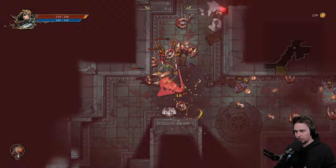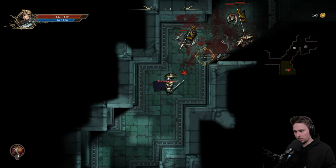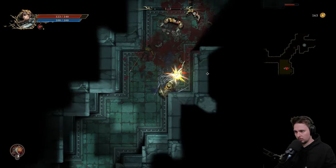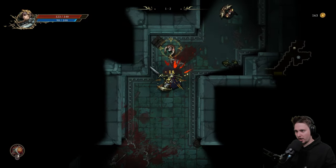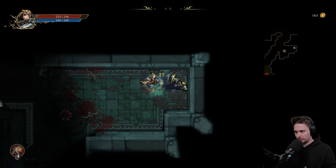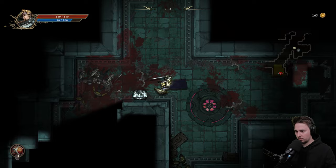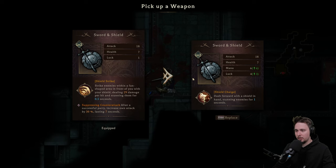The dash moving forward is good and bad at the same time, because sometimes it's really getting me into the fray. We survived and got some damage. Let's eat the potion — maybe I should have waited a little bit. We have level 2 mana increase, luck increase, and we'll get shield charge. Replace it and we'll sell this one. Fresh through everything we got — let's go for the shield charge right away.